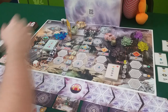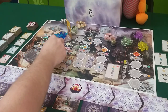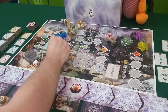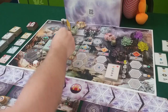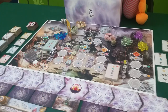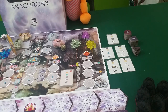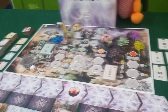Over here we have the labs in the city where you can try to get scientific breakthroughs using these dice. There are three different shapes of scientific breakthroughs and you'll be able to lock one of the dice in, since there are five different symbols for each breakthrough. Over there are the tiles, and we also have some end game goals — I'll tell you about those as we go.